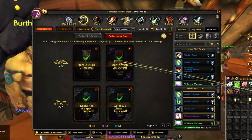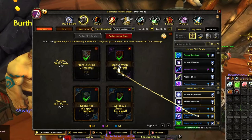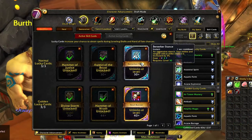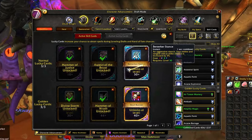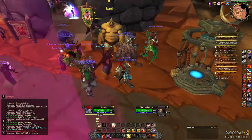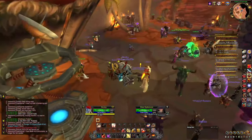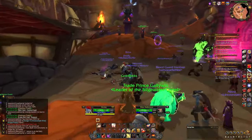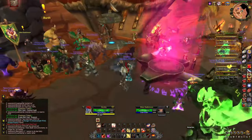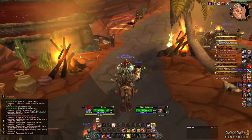If you put an ability like Conjure Food into your skill card slot, you're guaranteed to roll it at the level it's typically offered. Same concept with lucky cards — as soon as you reach the level where that ability would be offered, your chances increase. Skill cards are essential for getting the best possible build on the draft version of the game, which is the most popular server.